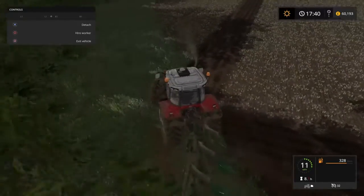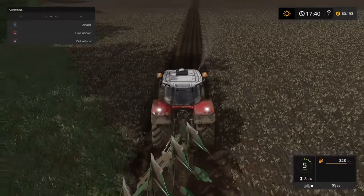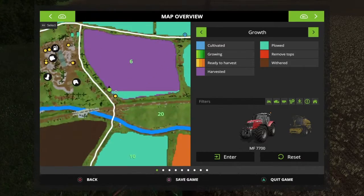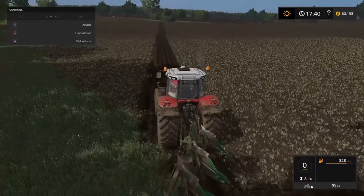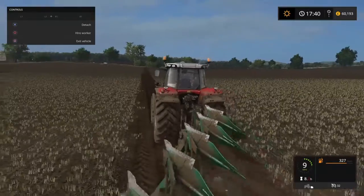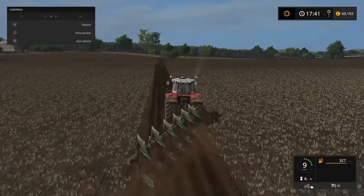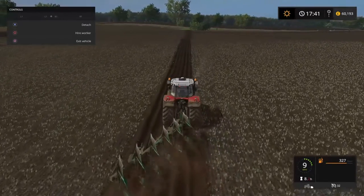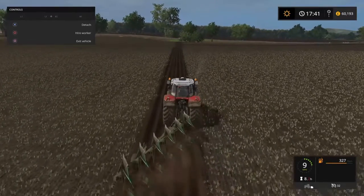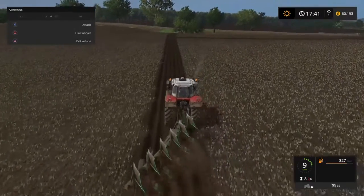I'm going to put this back on and try again to see if it makes any difference. If it doesn't, it could be a problem with the ploughing and the modded map generally. I honestly don't know - I'm clutching at straws. If this now registers as being ploughed, it's got to be a problem with the two mods not working together properly. If it doesn't work, I don't know what I'm going to do - it's not allowing me to plough properly, and that's a bit frustrating.